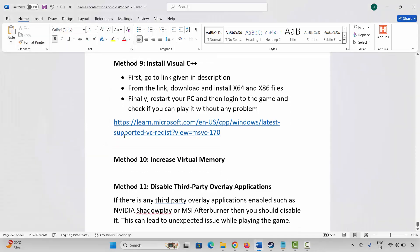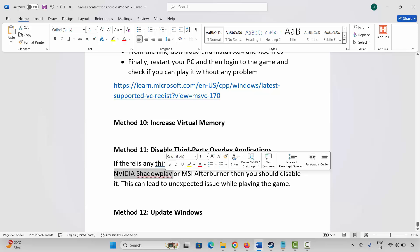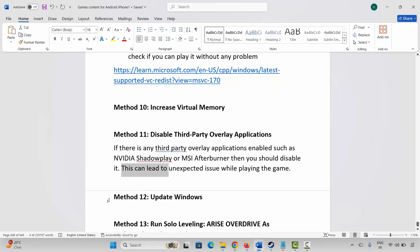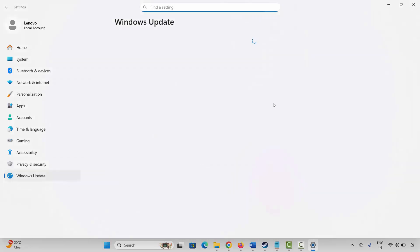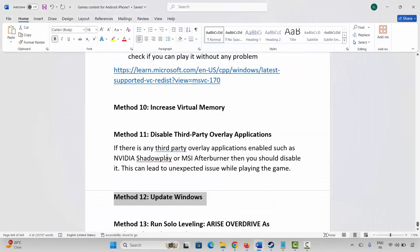If not, the next step is to disable third-party overlay applications. If any are enabled — such as Nvidia ShadowPlay or MSI Afterburner — you should disable them, as they can lead to unexpected issues while playing the game. Next, update Windows. Go to Windows Search, search for Check for Updates, click Check for Updates, and update Windows to the latest version, then try to play the game.